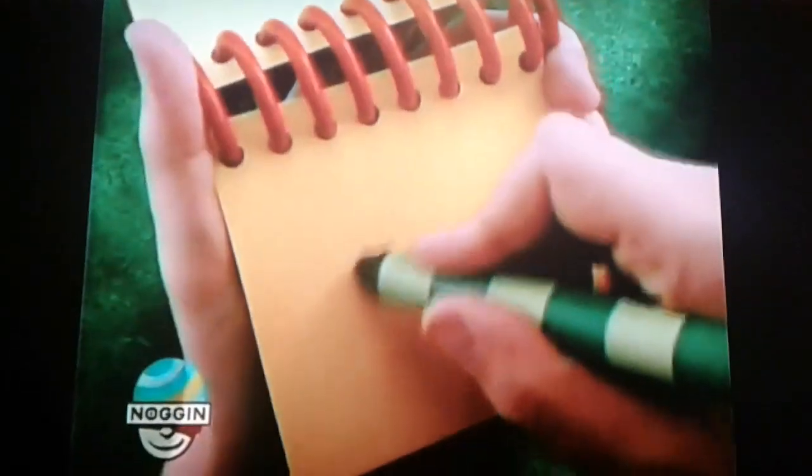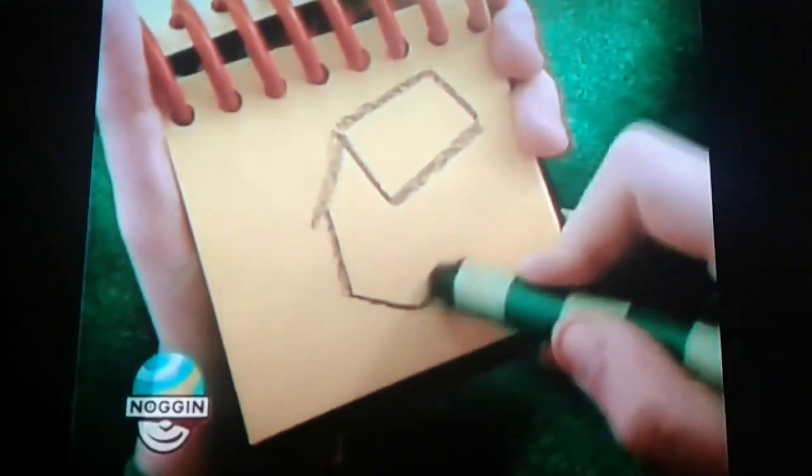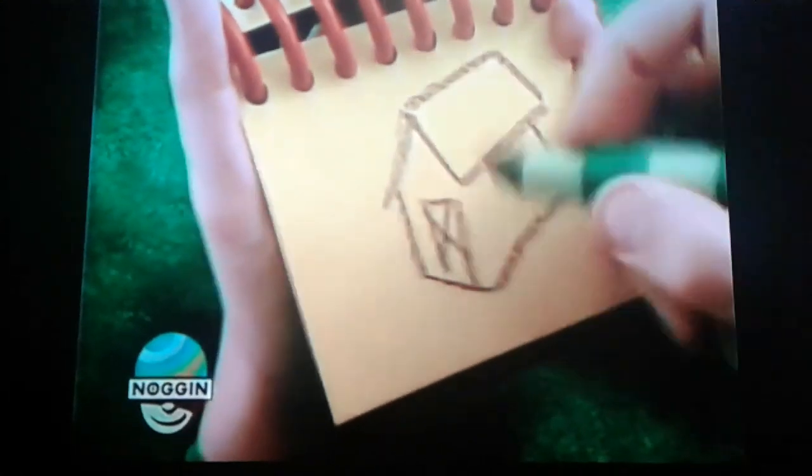We have a triangle and a rectangle for the roof, a couple lines for the bar, a rectangle for the door, and the silo.